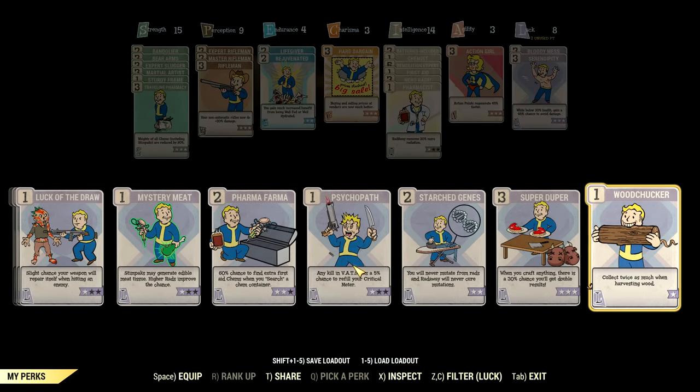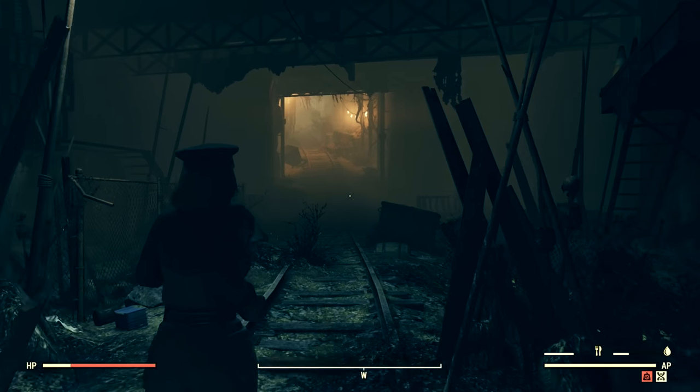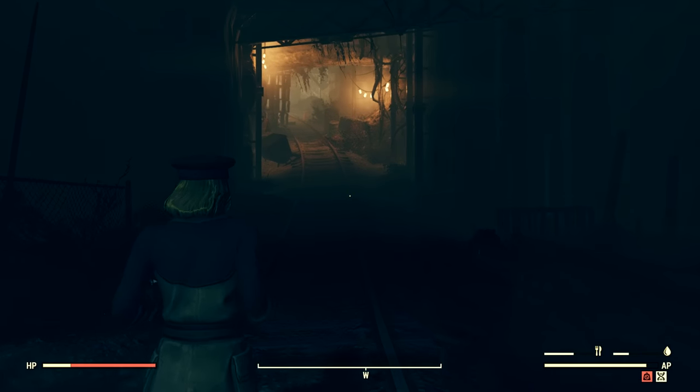Now we have to run back up, but first we have to equip Starched Genes so we don't lose this mutation. We don't need to worry about wasting any right away on this.